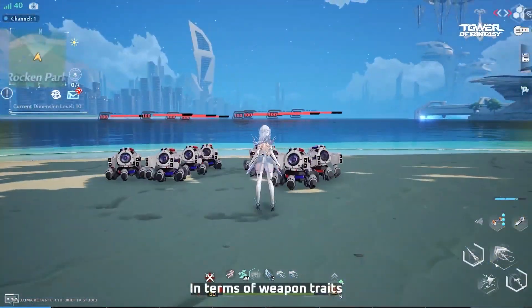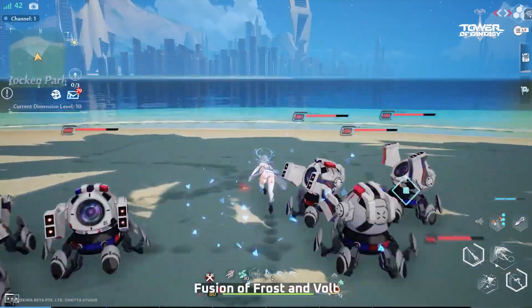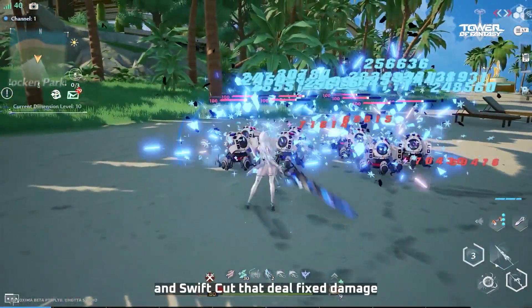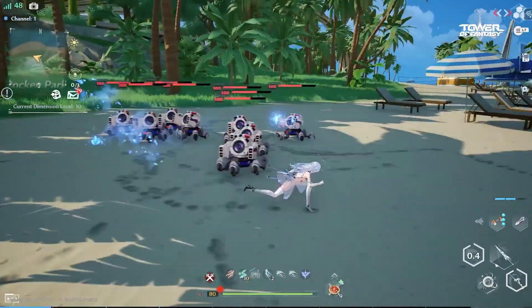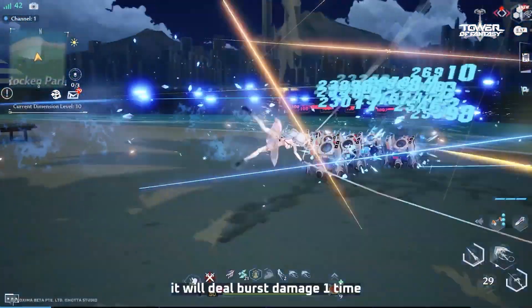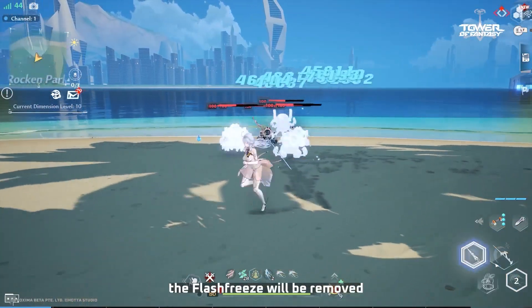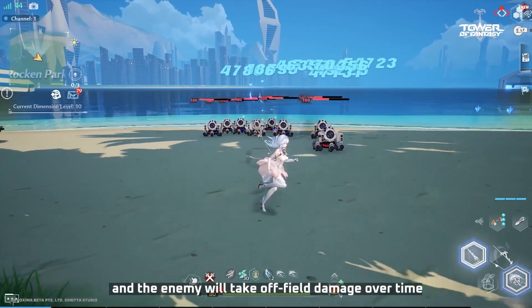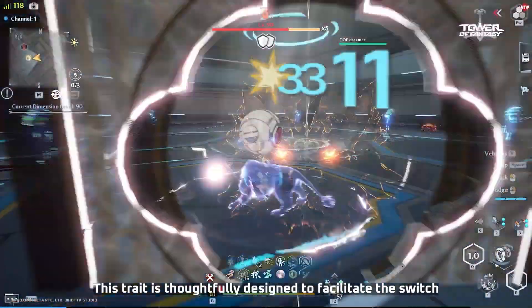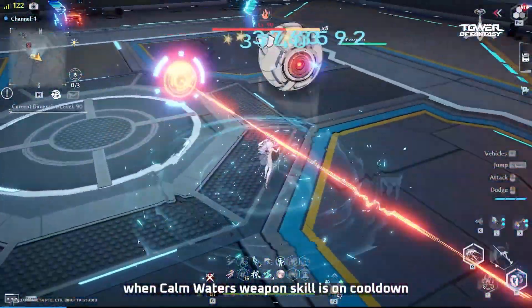In terms of weapon traits, Calm Waters has familiar features such as Force Impact, Fusion of Frost and Bolt, and Swift Cut that deal fixed damage. Additionally, after Calm Waters is switched off-field, it will deal burst damage one time. If the enemy has Flash Freeze, the Flash Freeze will be removed and the enemy will take off-field damage over time. This trait is thoughtfully designed to facilitate the switch to another weapon on-field when Calm Waters' weapon skill is on cooldown.